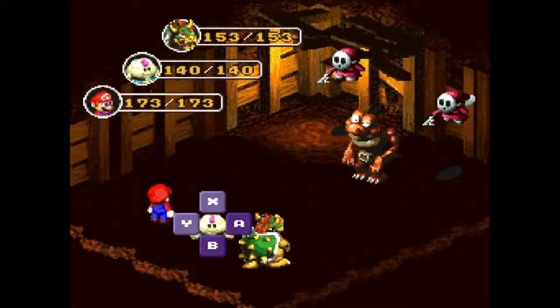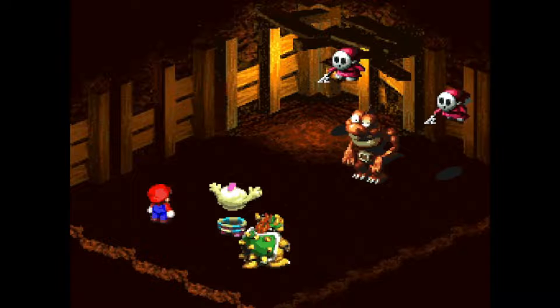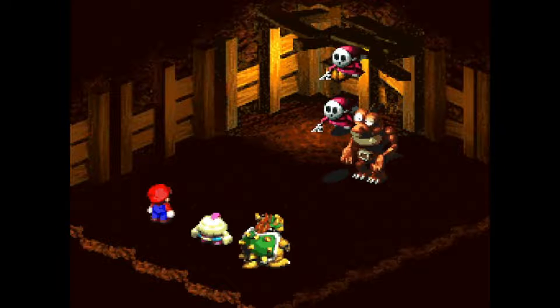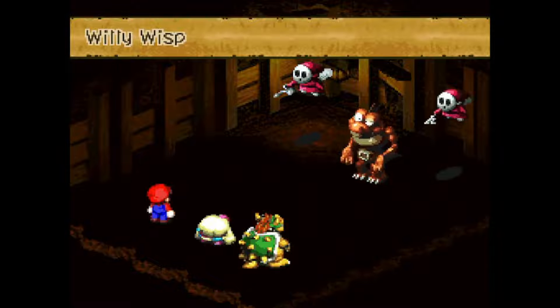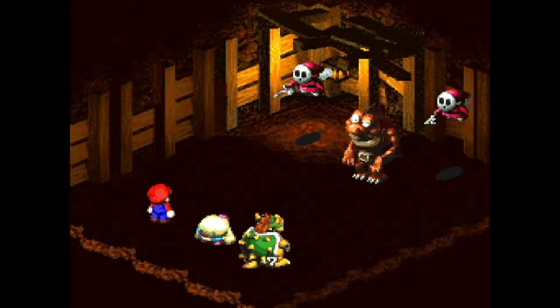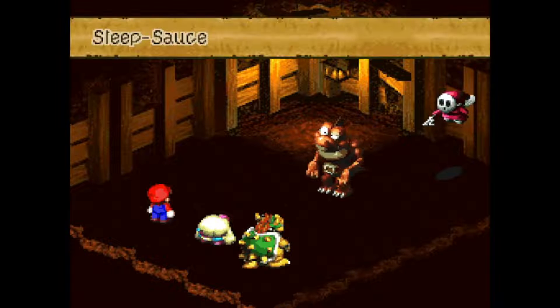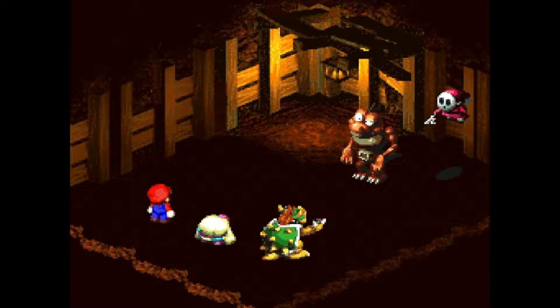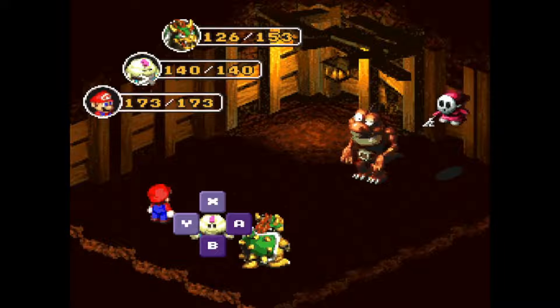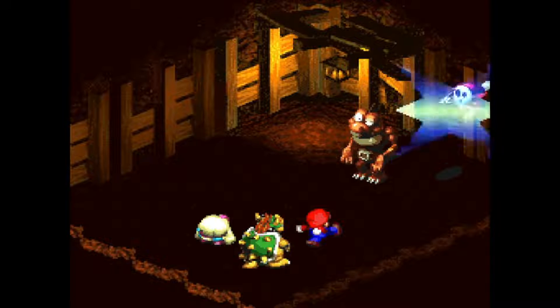Let me take out this guy. There's another rivet. I guess I'm just going to blast it. I've got some flower points to play around with, so let's do Crusher on Shy Aways — why not? And they're still pretty resistant. These guys are just completely resistant to magic. Their jumps seem to do something, though.